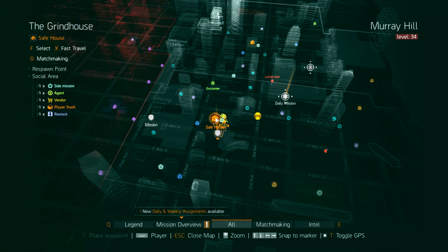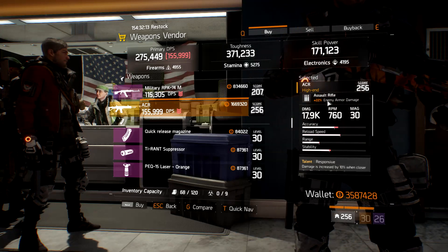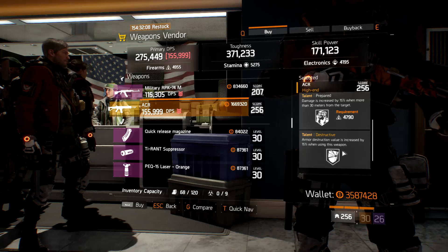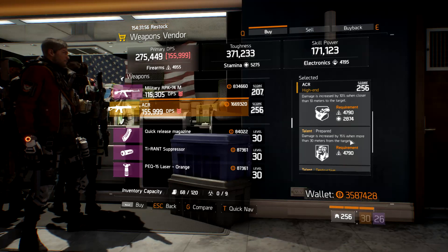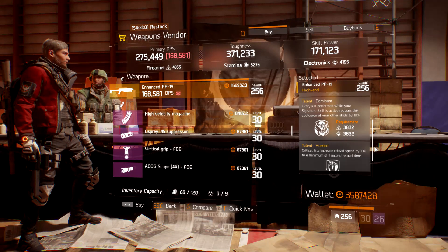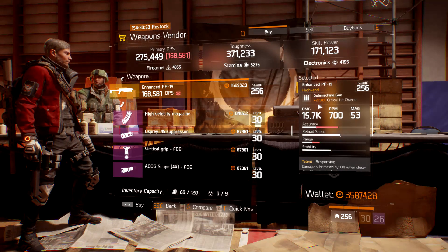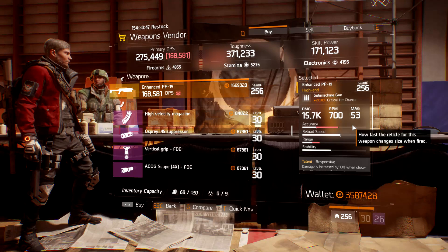The first port of call is the Grind Safehouse. We've got a pretty nice ACR — it has a 22% enemy armor damage roll on it, rolled with Responsive, Prepared, and Destructive. Definitely roll off Prepared for something like Competent if you want to use it in PvP. Over at Wall's Den, we've got a really nice PP19, again rolled with Responsive, but it's got Dominant and Hurried. Definitely roll off Dominant for a talent of your choice — it's got a really nice 21.5% crit hit chance roll, perfect for defense builds.